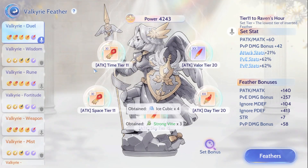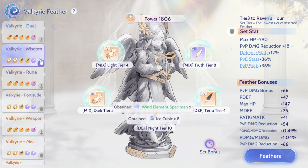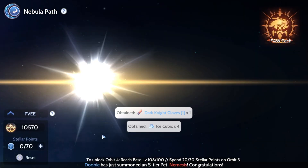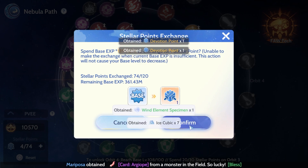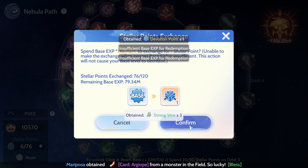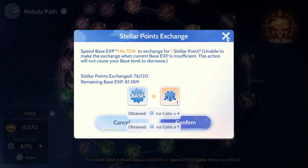Here's my Feathers. I didn't include my Nexus Engine since I don't have any job talents for grinding. Let's claim more points for Nebula Stellar and you may follow the path I took for my PvE.